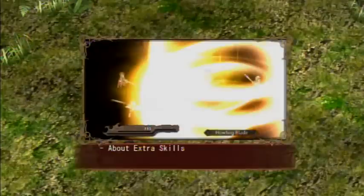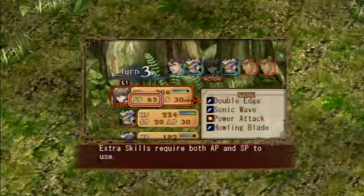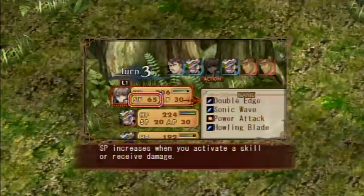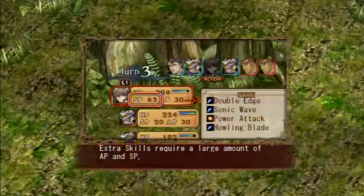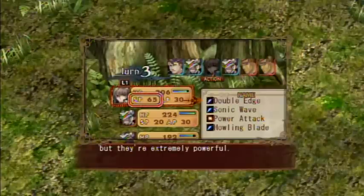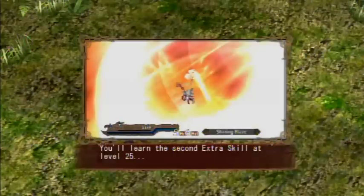Do you want to learn about the extra skills? Yes, actually, we do, because I need to learn this myself too. Each character has unique abilities called extra skills. Extra skills require both AP and SP to use. SP increases when you activate a skill or receive damage. It also increases when an enemy or a party member is defeated. Extra skills require a large amount of AP and SP, but they're extremely powerful - they're a necessity in a battle against powerful enemies. You'll learn about the second extra skill at level 25.